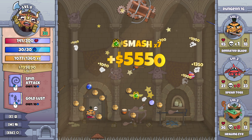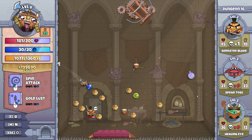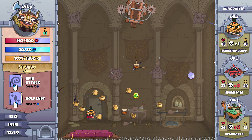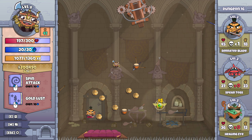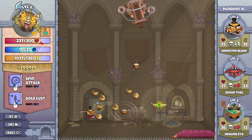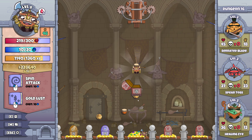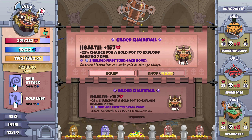That didn't work out. Now this chap down here — let's get this health bot. Hopefully that will bring us down here. Come on Scarab, go somewhere else. Let's see if we can bounce that off into the other pots. You're dead. And some armor — not what we wanted, but it's what we've got. Health 157 plus 25 chance for a gold pot to explode, dealing 7 damage. That's a direct increase to everything. Let's take that.